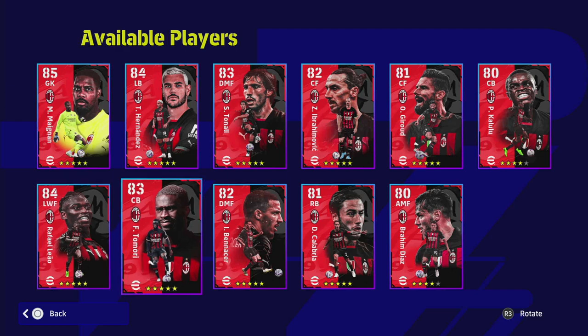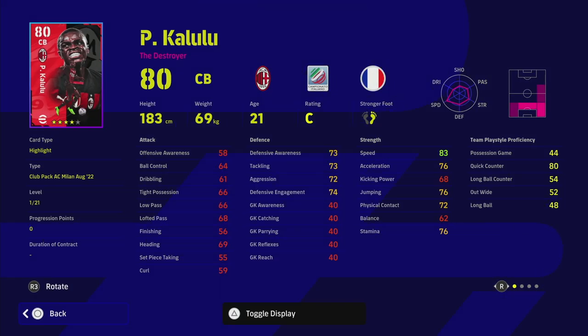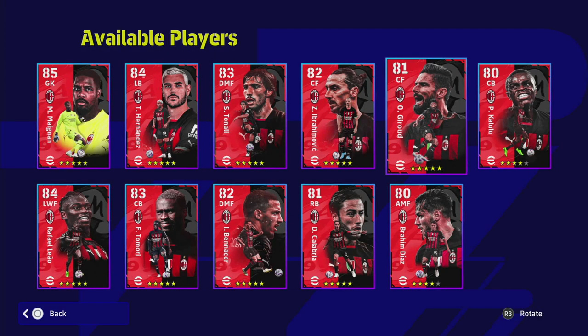Kalalu is very similar to Tamori - both are destroyer-type center backs that are mobile and versatile. Neither is great in the air; they've both got fairly bad heading stats compared to beastly center backs in the game, and Kalalu is quite small. If you're coming up against Ronaldo or Lewandowski you might have issues, but his speed can go up to 90 no problem, and defensive awareness and tackling up to the mid-80s. I just think you're going to have to upgrade his position if you buy this squad.